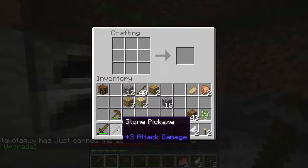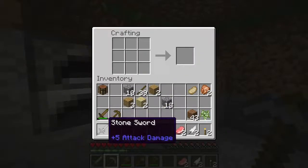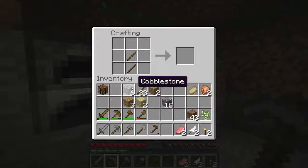You'll notice when I mouse over it, that does plus three damage. We can do the same thing with the sword — make the wood handle, put in the two pieces of cobblestone, and now we have a cobblestone sword, which is plus five. Let me go ahead and make each of the others to review. We make our stone axe, then we make our stone shovel — you'll notice extra damage with that as well. And last but not least, we can make our stone hoe.